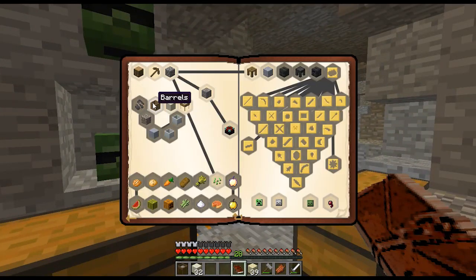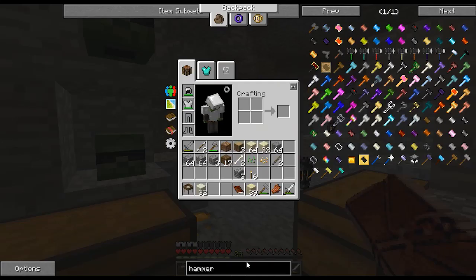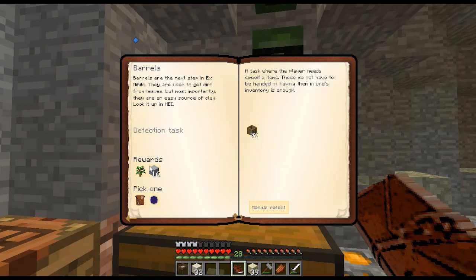We want grout, but grout requires clay and we don't have clay. So if we want clay, we're going to have to make a barrel. The barrel will also give us clay as a reward. Barrels are the next step in ExNihilo — they're used to get dirt from leaves, but most importantly they're an easy source of clay. Look it up in NEI.